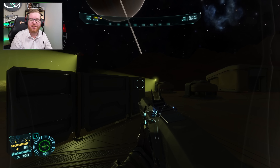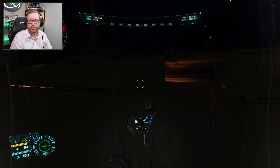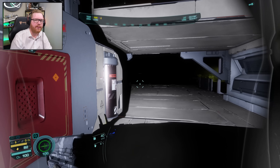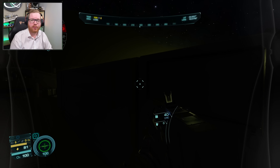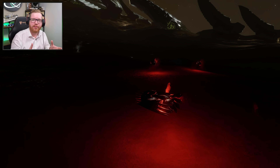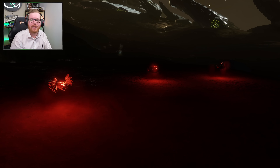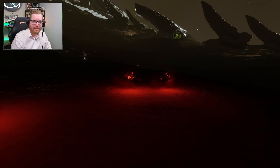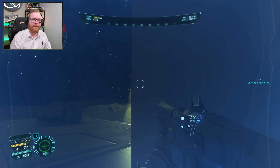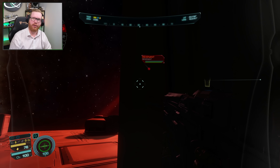Not only will Thargoids try to intercept you while you are in Supercruise, but if you linger above the site for too long, Thargoid Interceptors will also show up and attack your ship. And if you land and go out on foot, don't think you're safe then — because this is where the new Thargoid variant called the Thargoid Remnant comes in. They look a lot like the Thargoid skimmers — similar to the salvagers or scrap collectors seen flying around at Thargoid bases — but these are very different. These are not salvage vessels; they are search-and-attack skimmer Thargoid units.